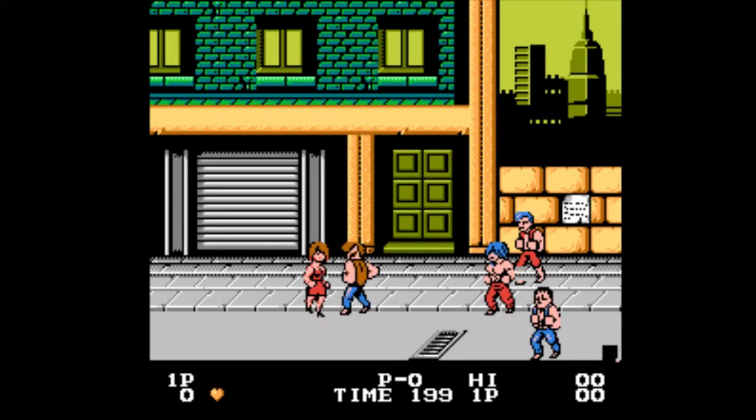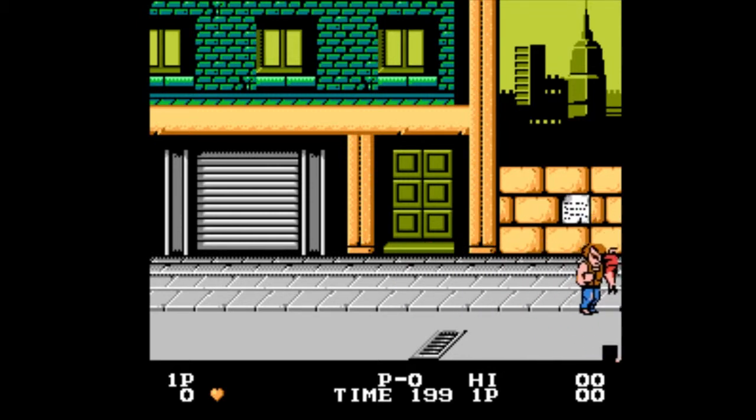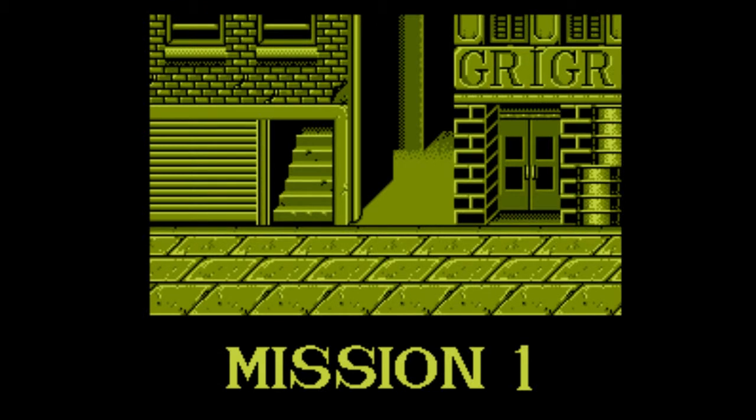In Double Dragon there's two modes: A mode and B mode. B mode is like a versus mode — you can do it one or two player against either another person or against a computer. In A mode you play the actual arcade version of the game.